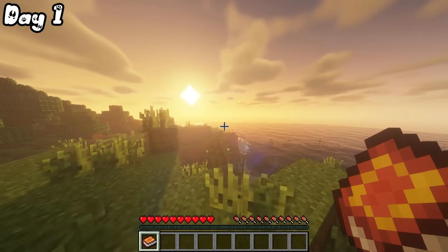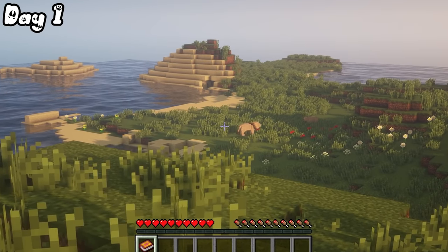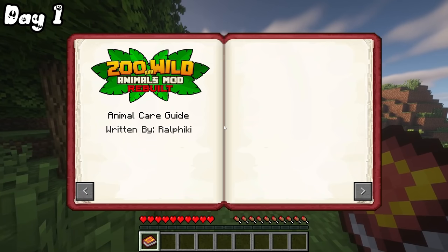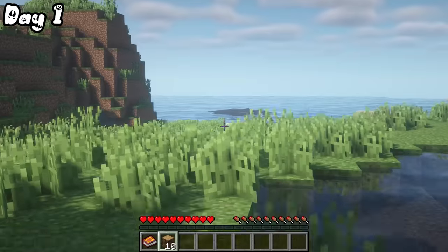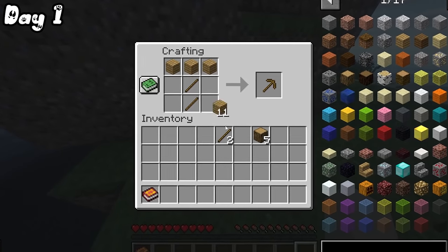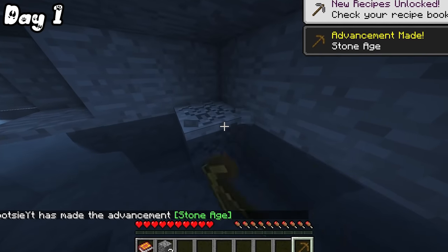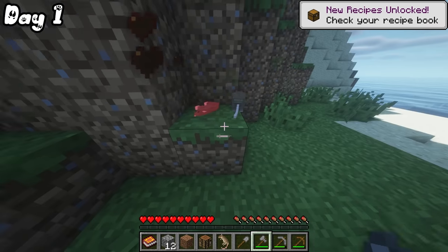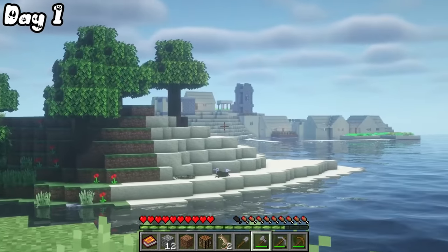On day one, I spawned by the coast and the first animal I saw was this rhino. I quickly realized that I had spawned in the middle of a lion pride. I had a quick look in the animal care guide and then I started chopping down some wood. In the distance, I saw this humpback whale and thought she looked super realistic for Minecraft.